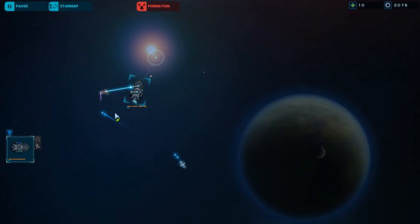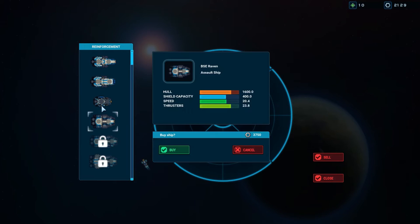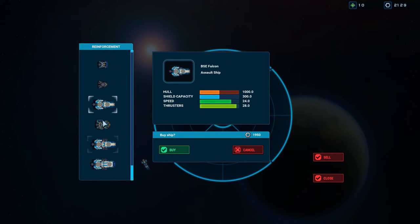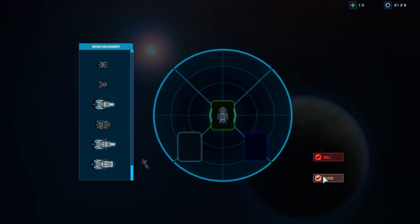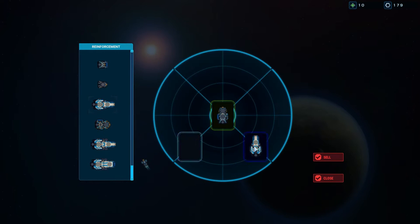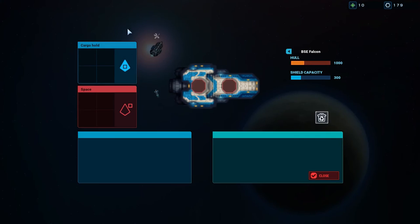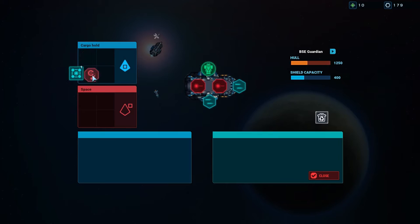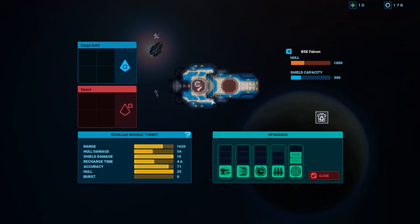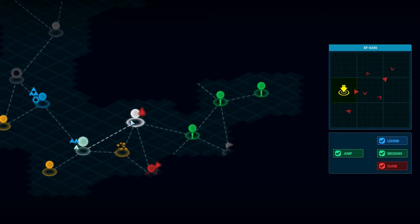Three thousand... nineteen fifty. I can buy, and yeah it will have a gun. Ship joined party! You go in space, you get the rocket. So now I'm even stronger. There's two big ships over here — that's very, very scary. We're gonna try.